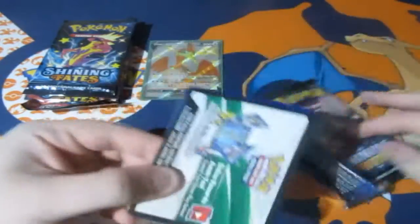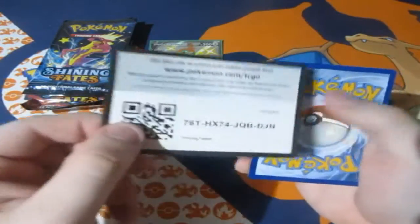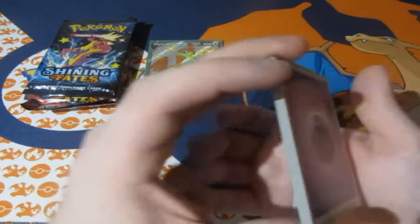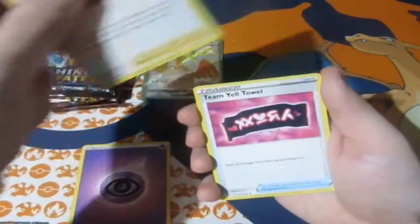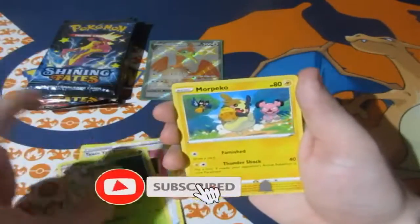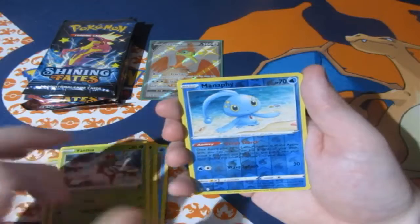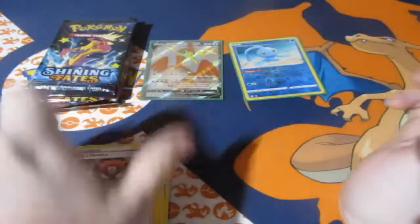Now like I said, we've not pulled a Charizard yet, but we have been pulling amazing holos back to back throughout this series — full art shinies, Shiny V-maxes, amazing rares, V cards. We haven't pulled a rainbow rare until last month. Still no Charizard yet. We've got ourselves a reverse foil rare Manaphy and a Boss's Orders. Good start — we've got ourselves a reverse foil rare, I'll take it.